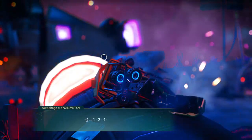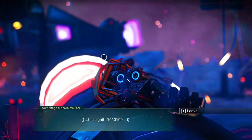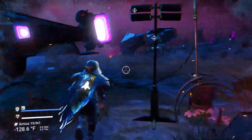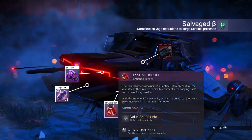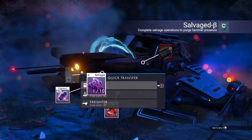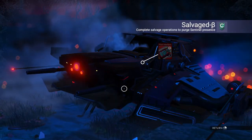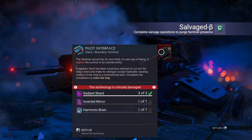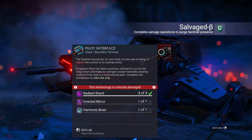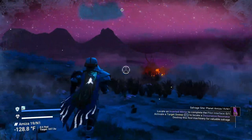You'll see that in order to fix this, you need three radiant shards — which we already got. We need an inverted mirror, which we don't have yet, and a harmonic brain, which we don't have yet. The bottom right tells you to do a target sweep to locate an inverted mirror. We would have gotten it from one of those creatures we saw before. See that purple? That's where we're headed. My suggestion: just go on foot, or you can get your exocraft if you wish.